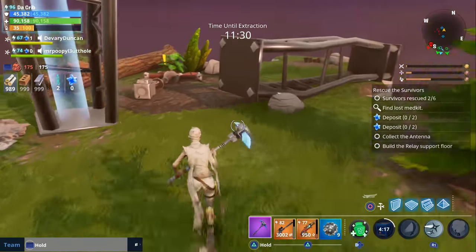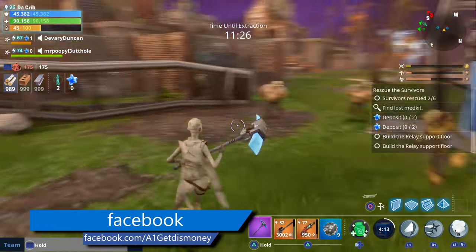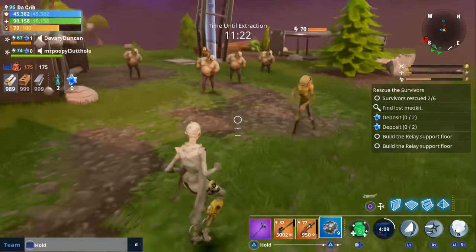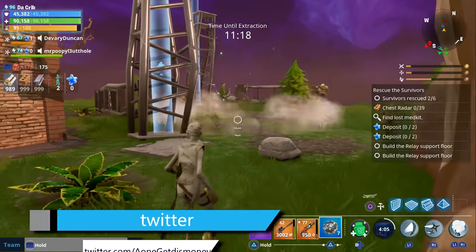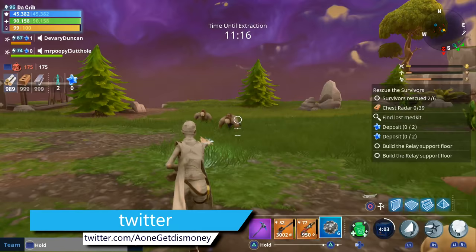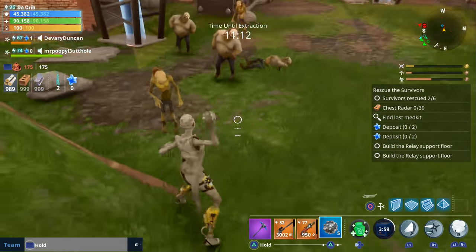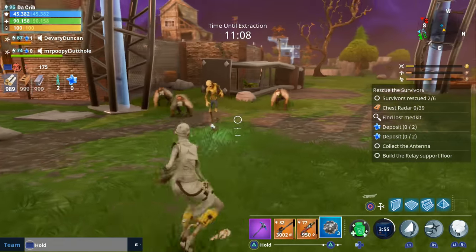A new patch was released today and we're going to be going over all of the new changes. I'm going to show you how to find and use the impulse grenade, the new missions, voting for difficulty increases, and towards the end of the video I'll be doing a walkthrough of the new Brave Beginnings quest line. But first, let me explain how you can find impulse grenades and how to use them.